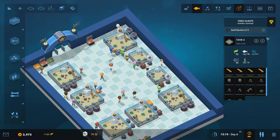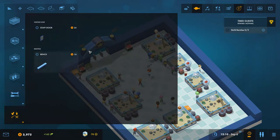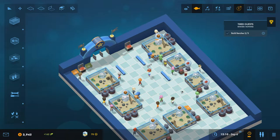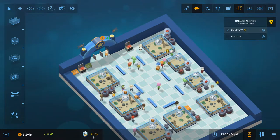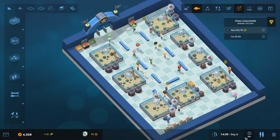Closing down extra windows as they build up. We've unlocked customer amenities — specifically benches. We can place benches next to tanks so guests can sit and watch the fish. The final challenge is to reach 70 prestige and maintain it for a period of time. We currently have 78 so we're in great shape. I'll place benches around the area to give guests comfortable seating.